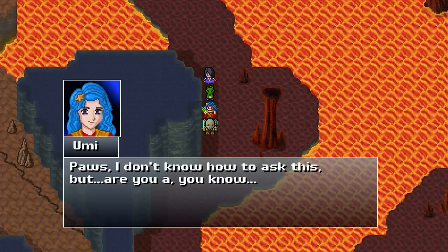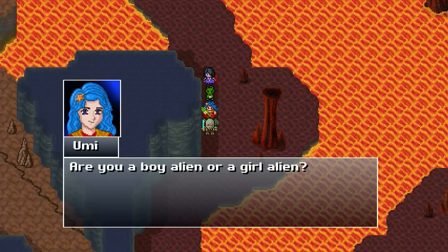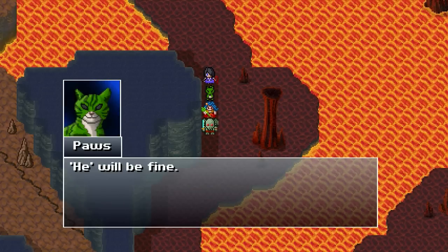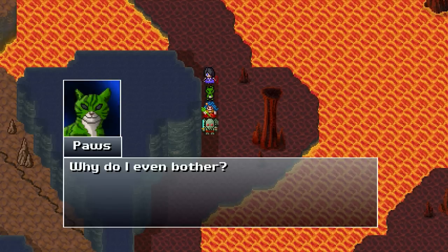Oh yeah, chat. Pause. I don't know how to ask this, but are you a boy alien or a girl alien? Ha ha ha ha ha. In my race, there are no boys or girls — each individual has their own unique gender. Intriguing. So what should we call you then? He will be fine. Okay. Pause is a boy kitty. Why do I even bother?